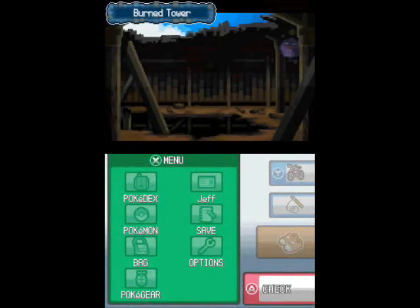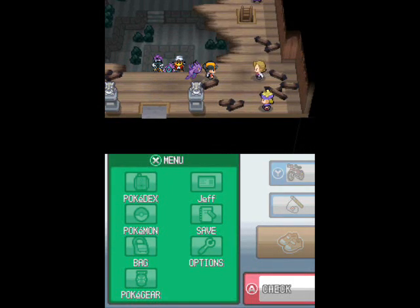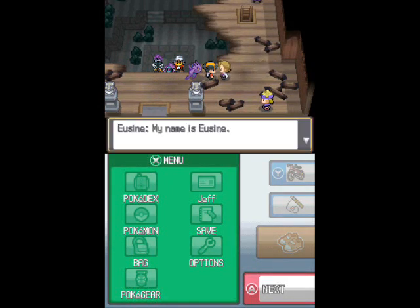We're about to enter the Burn Tower at long last. You can see the legendary dogs down there. And this guy here, returning from Crystal — he wasn't in Gold and Silver. His name is Yuzin, he's the Suicune Hunter. That story arc comes back from Crystal, and we're going to be encountering Suicune a few times throughout the game, except we're going to be catching it much later, all the way over in Kanto.